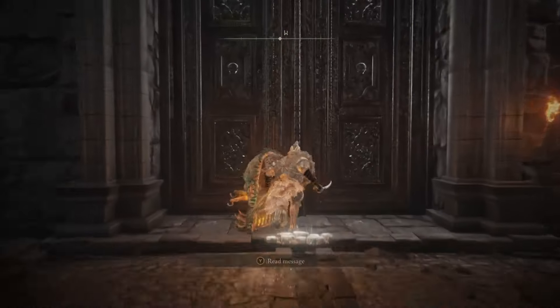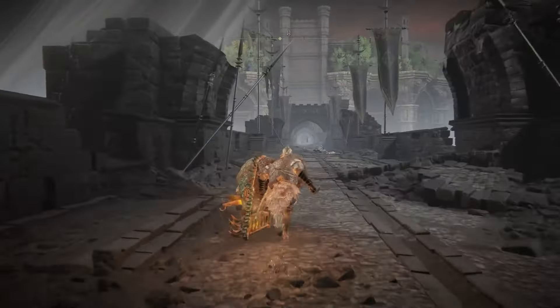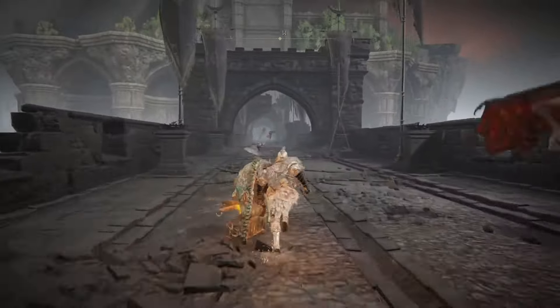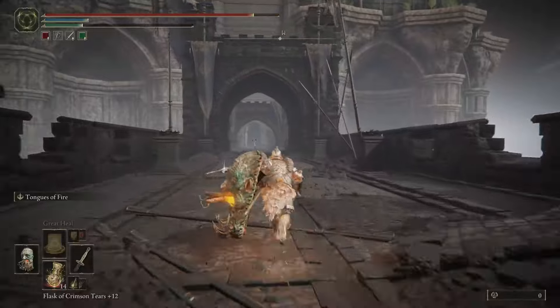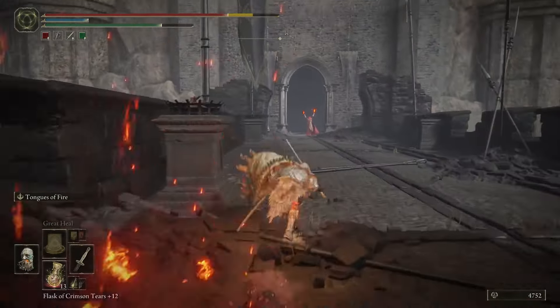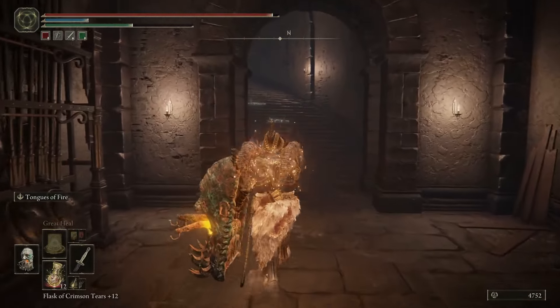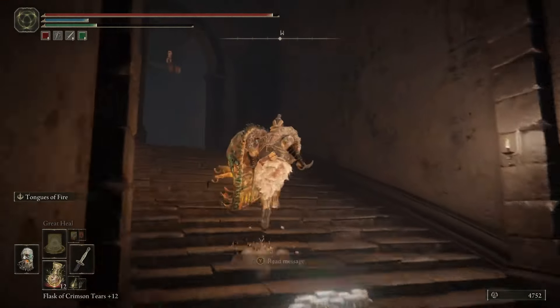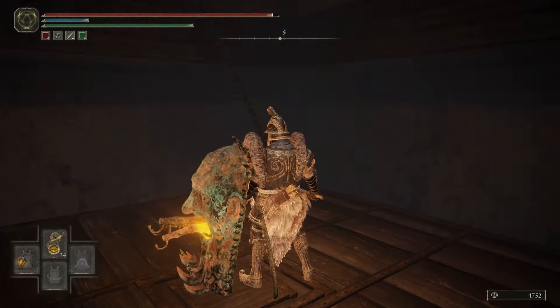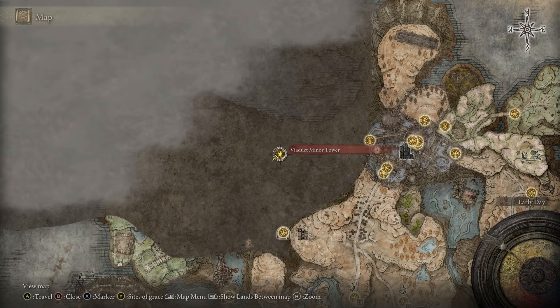From the West Rampart Sight of Grace, go forward towards the west, through the smaller door, go across the bridge avoiding the enemies. Just go straight across, then go to your right and up the stairs, then take the next elevator. This will take you to your next Sight of Grace — the Viaduct Minor Tower Sight of Grace.